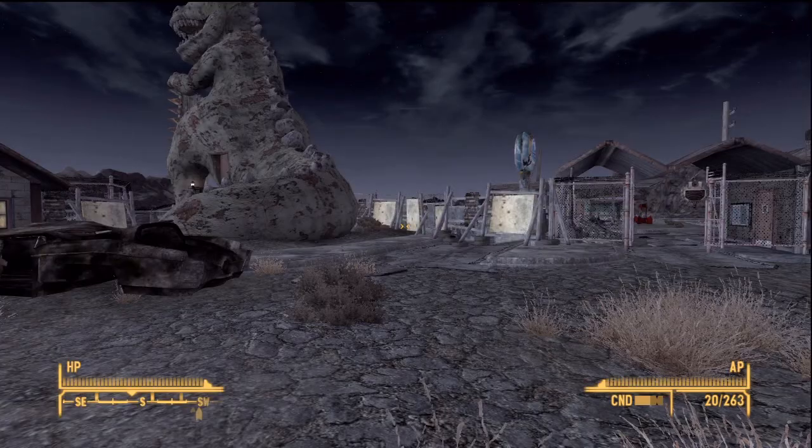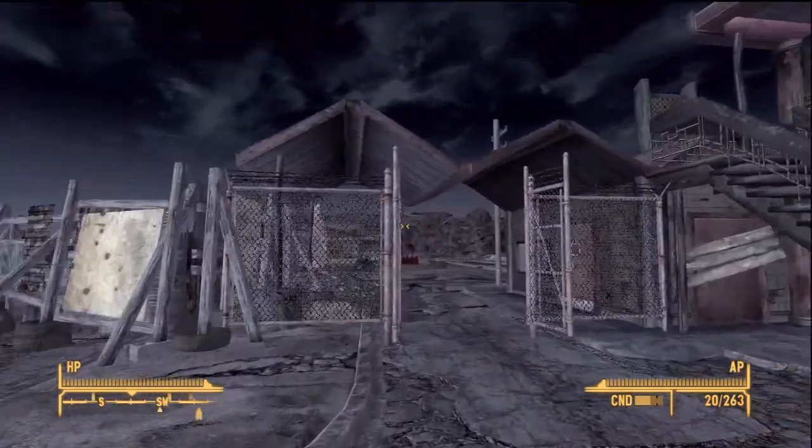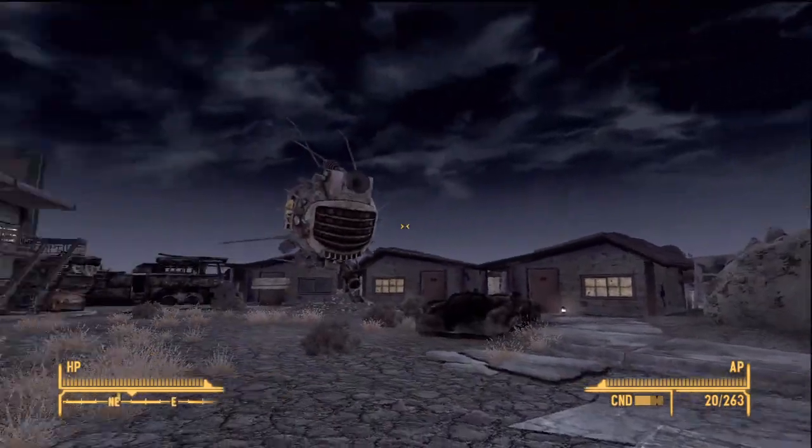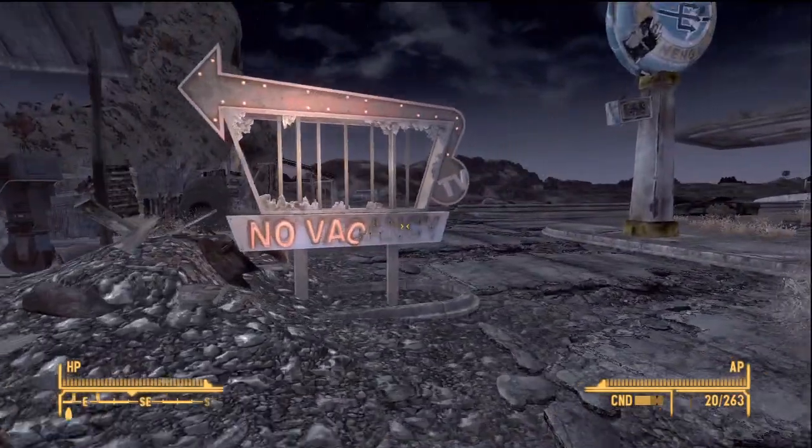Hey guys, what's up and welcome back to some more Fallout New Vegas. We left off at Novak, which is a very lovely place — kinda. First thing you can notice when you come in is that we have the Novak little TV sign.